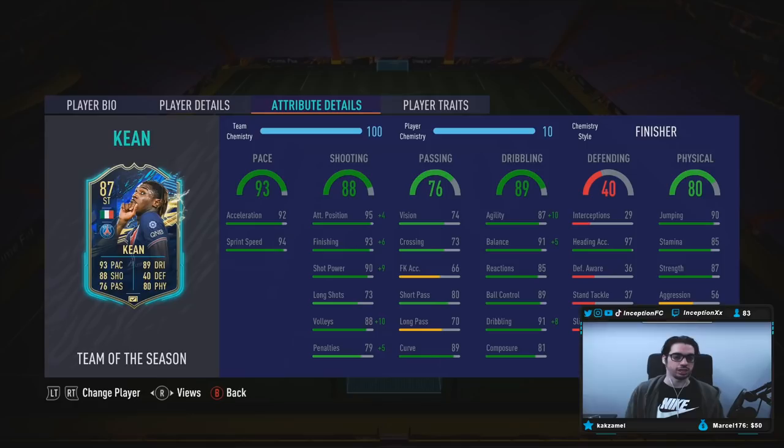Base card stats for shooting are set up really nicely, except for long shots, which isn't really a big deal. He doesn't have any of the two main traits anyway, so it's just going to mostly be: get inside the 18-yard box, take a strike, potentially score — that kind of vibe with him. Base card stats for passing for a striker is pretty decent as well. For dribbling, we're going to be increasing agility, balance, and dribbling as much as possible to work with the 85 reactions, 89 ball control, and 81 composure.